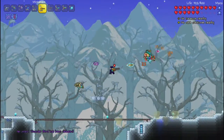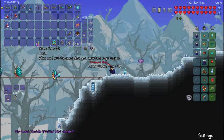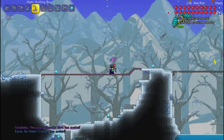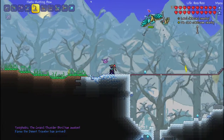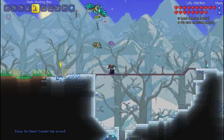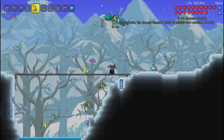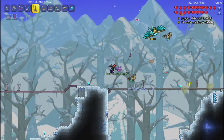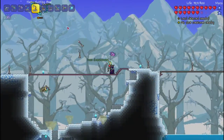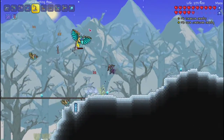I guess we'll just farm this boss. It's only dropped like one bat, so we got one treasure bag. Let's fight it again. I'm just... this is pretty easy because of the equipment we have now, so it's just a little boss fight. It just felt like fighting it because I completely forgot about it.